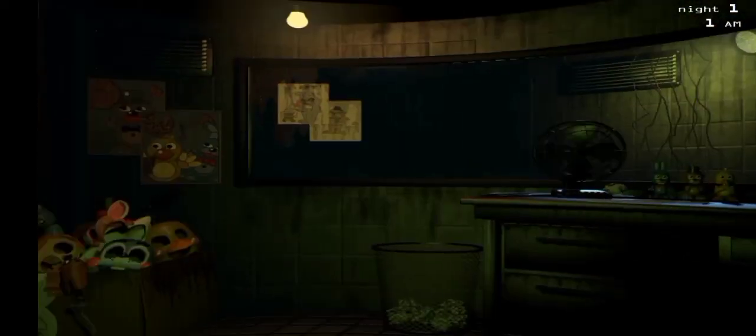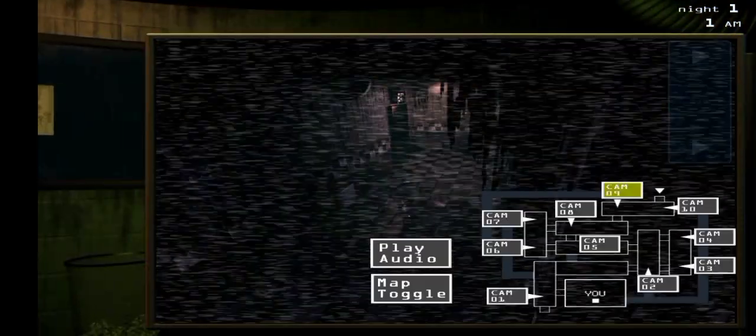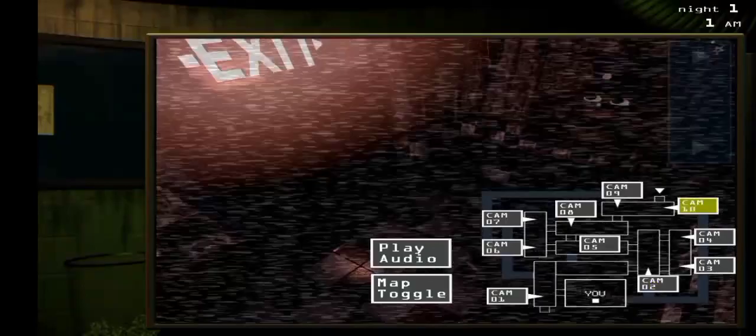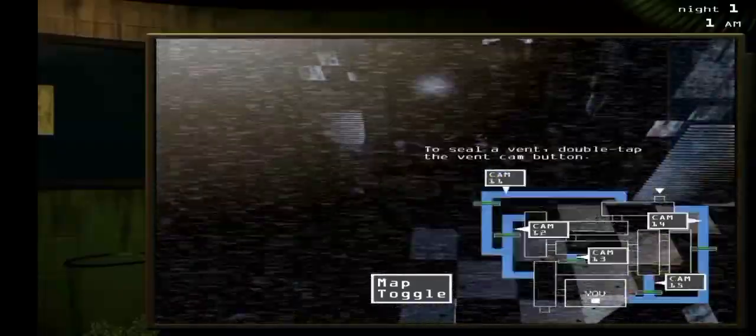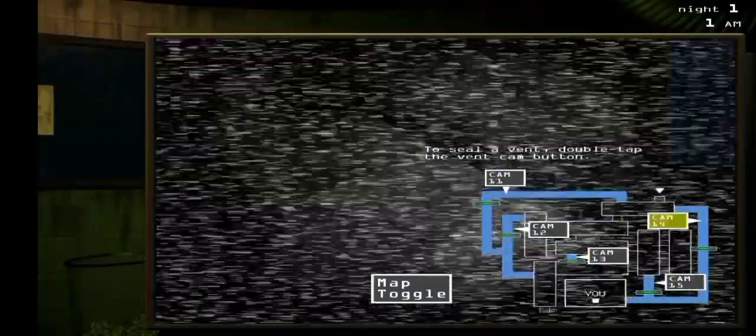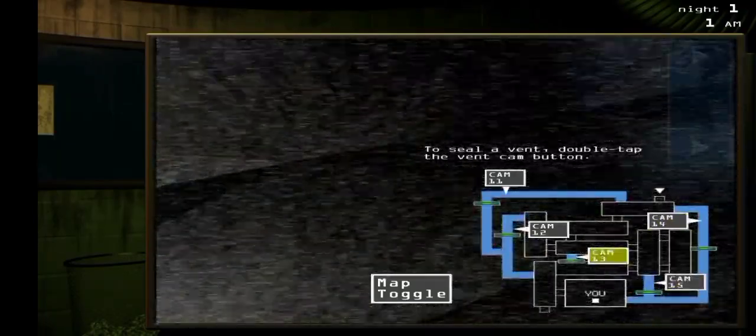I don't have doors in this game - like, what am I gonna close if they come towards me? How am I gonna stop them? In FNAF 1 we used the flashlight and closed the door to escape animatronics, but in this FNAF game there's nothing we can do. I guess maybe there could be something, but I don't know.